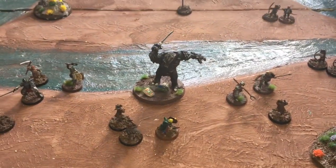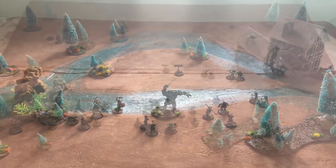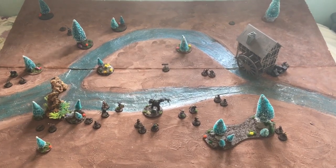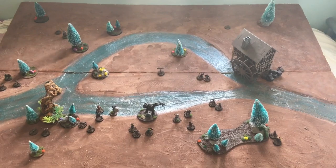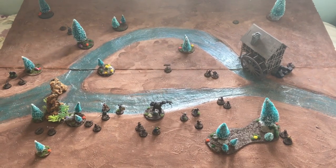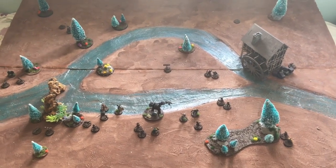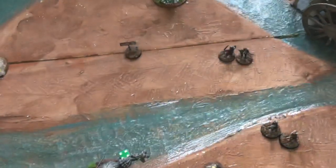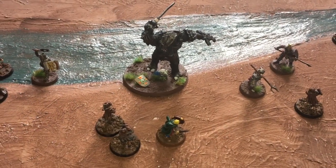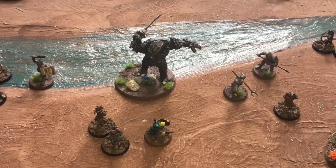That is the last combat of turn five - an amazing turn. The troll on the warpath has tenderized Merry, ready to finish him off next turn. The evil force is not yet broken - they need to lose one more, having lost seven of fifteen. This is going to be a very big turn six. Priority - it's a draw, evil went last time, so it goes to the hobbits. Start of turn six movement: there is no way the troll is letting Merry live. He's calling a heroic move to catch him and stamp on his skull.